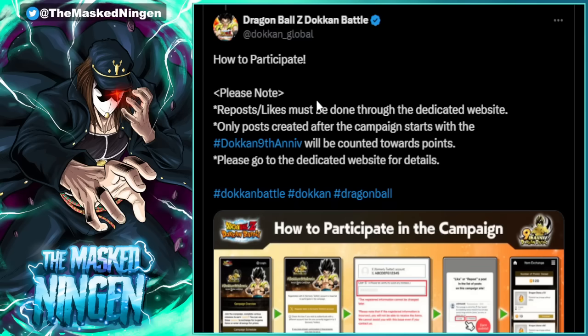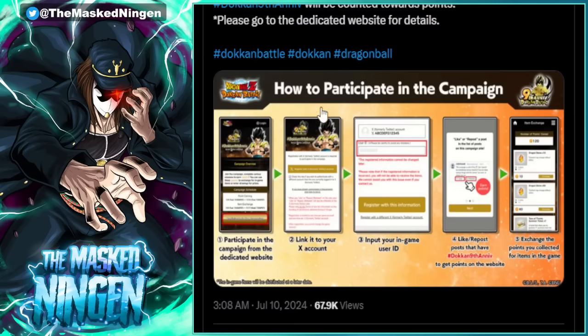You can see in a follow-up reply how to participate. You basically have to go to the link in the original tweet, then you sign in with your Twitter account and put in your friend code from the game. The easiest way to find your own friend code is to go into the friend section, go to friend search, and it shows you your own code there.